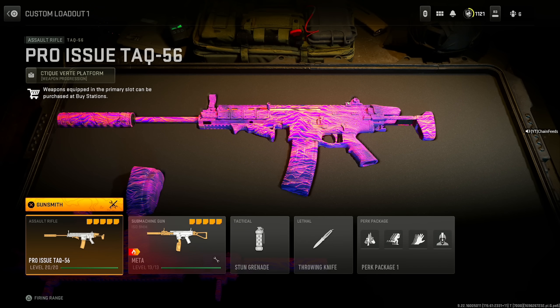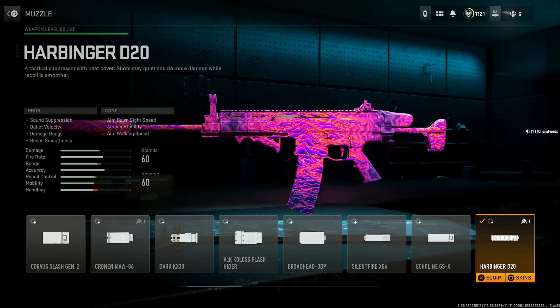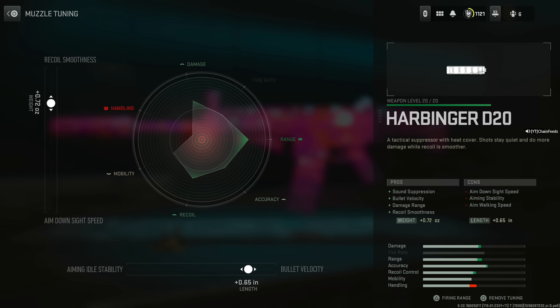I want to give the Tac-56 some love because I feel like not enough people use it. Start out with the Harbinger D20 for sound suppression, bullet velocity, damage range, and recoil smoothness, at the cost of aim down sight speed, aiming stability, and aim walking speed. Tune the bullet velocity at 0.65 inches and the recoil smoothness to 0.72 ounces.